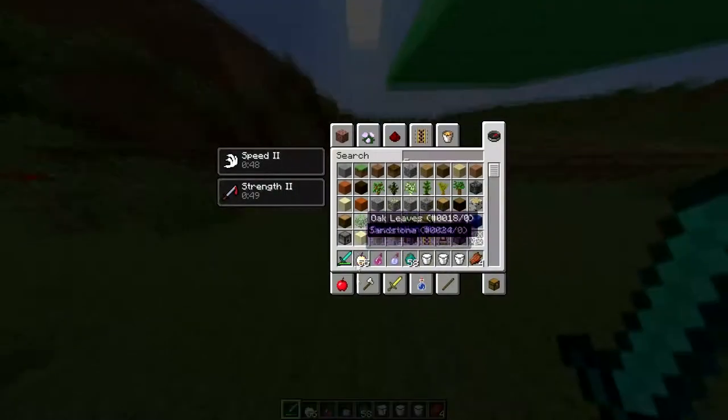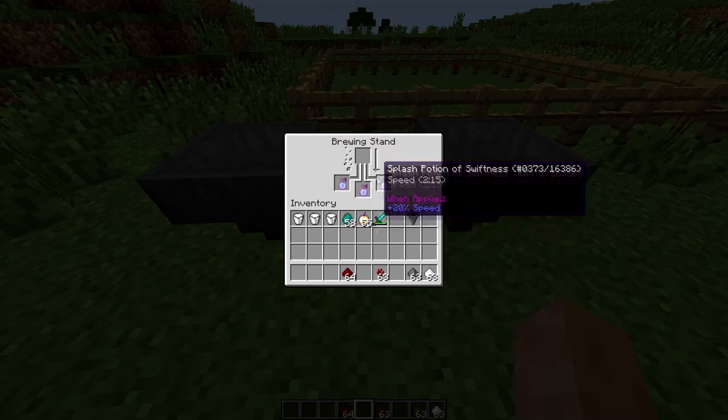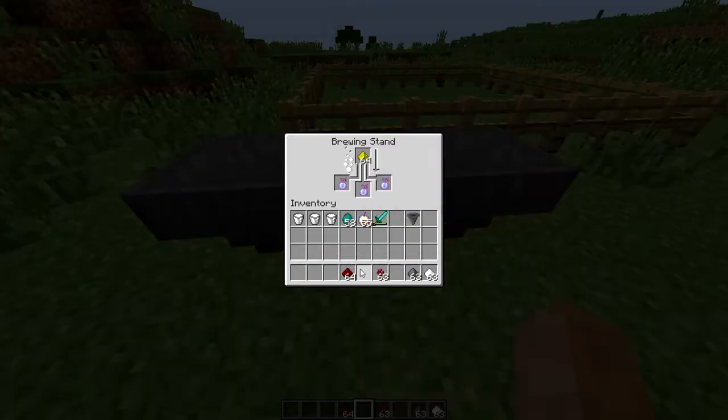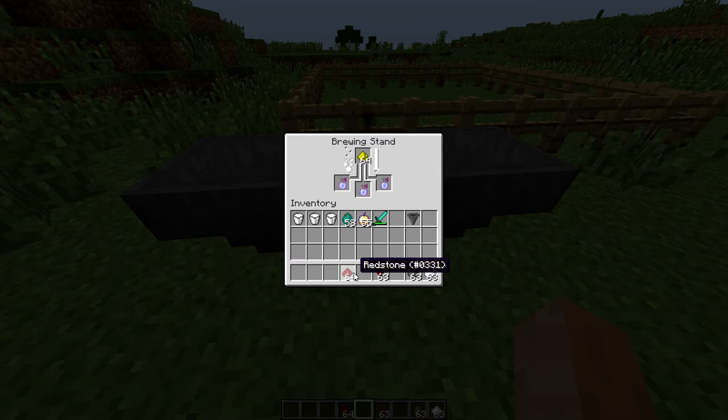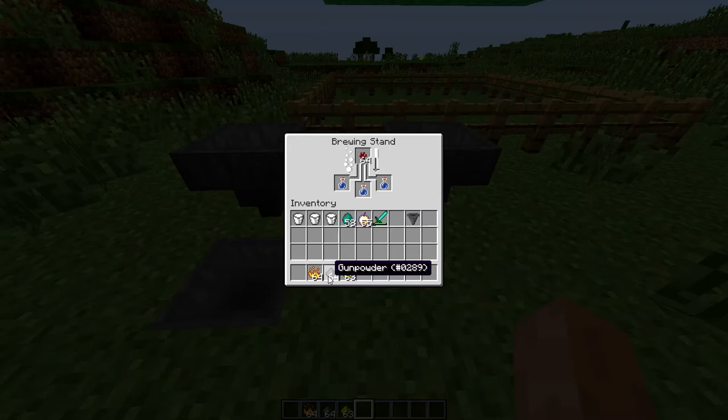Hey guys, just want to say I accidentally put Redstone inside of the combination instead of Glowstone. Redstone makes the potion last longer, but when you use Gunpowder it actually extends it for some reason. Just grab Glowstone, put that in instead, and then it'll come up with a Speed 2 for the maximum amount of time you can get.